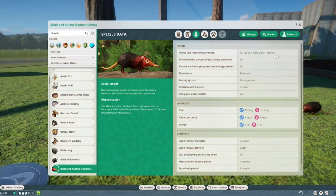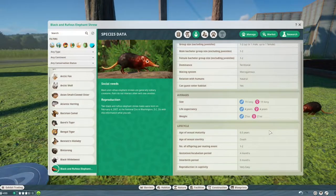Group size is only up to two — one male and one female, or two of each. They are territorial, which makes sense since they don't like to live around others, and they are monogamous. They are neutral about humans and humans can enter the habitat. They can grow up to one foot long — that must be with the tail, just my hypothesis.